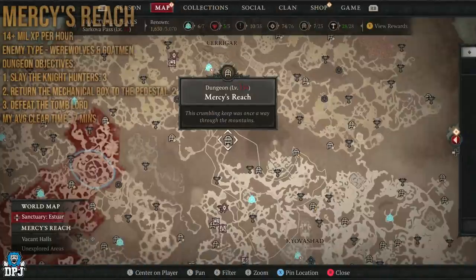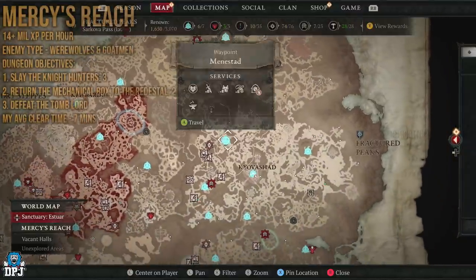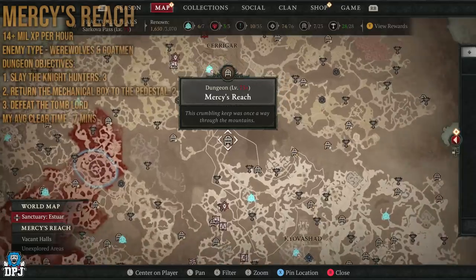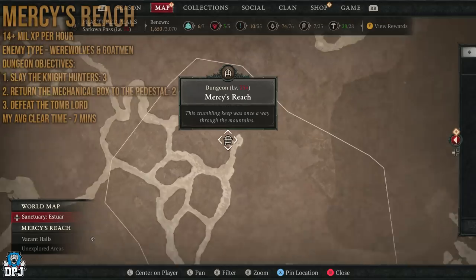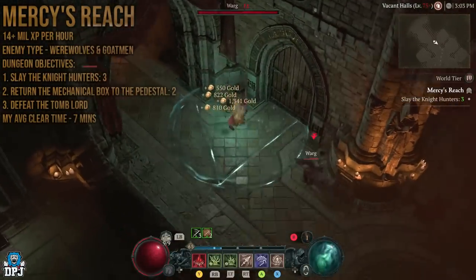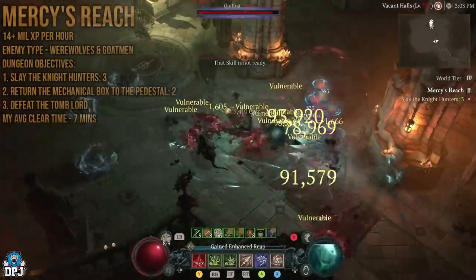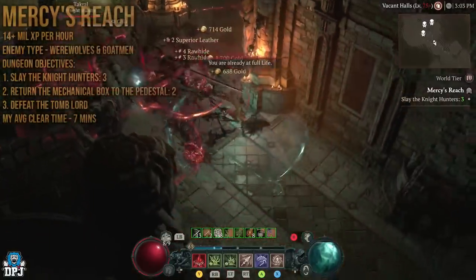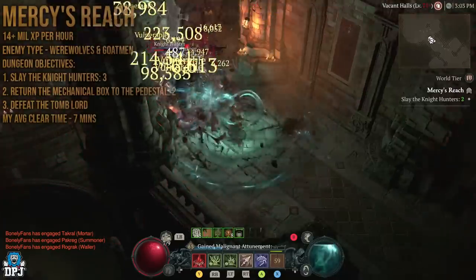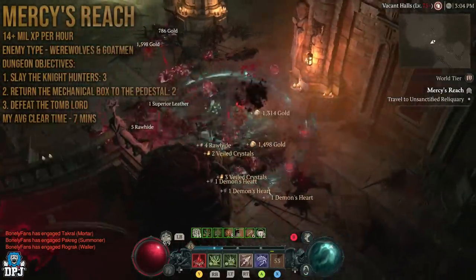Next up is Mercy's Reach — a dungeon I covered about a week before Season 1. There's two rooms in here that are absolutely filled with elites. The first objective is to slay three night hunters, which will be elites. If you're doing the Nightmare version, you may as well take out all the adds and earn that XP.